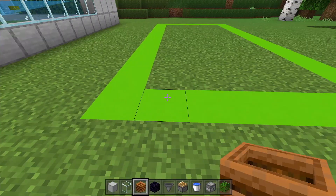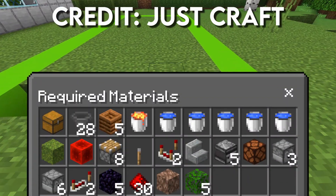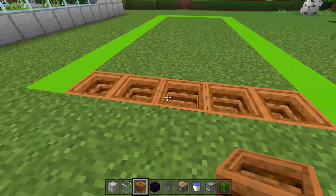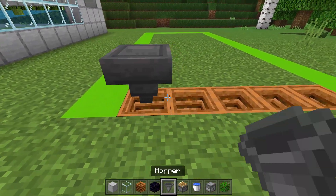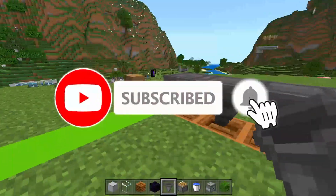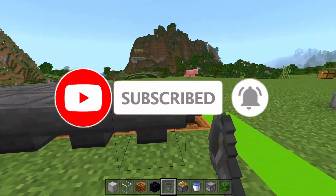Let's build the best bone meal farm. The first thing you're going to do is break five blocks just like this. Go ahead and set composters inside all of those holes and then place down hoppers running into those composters, and then place hoppers running into those hoppers just like this.